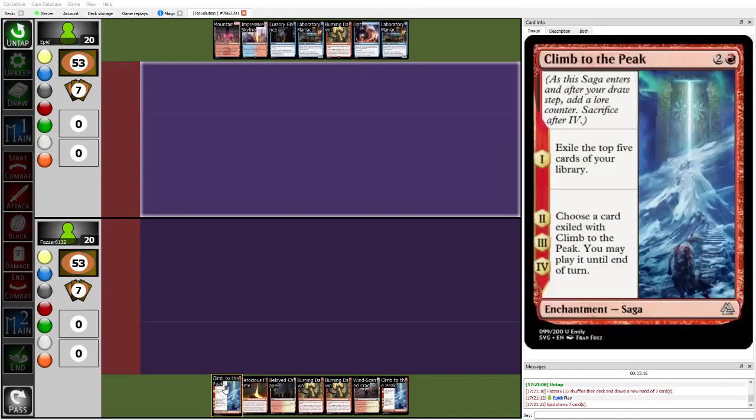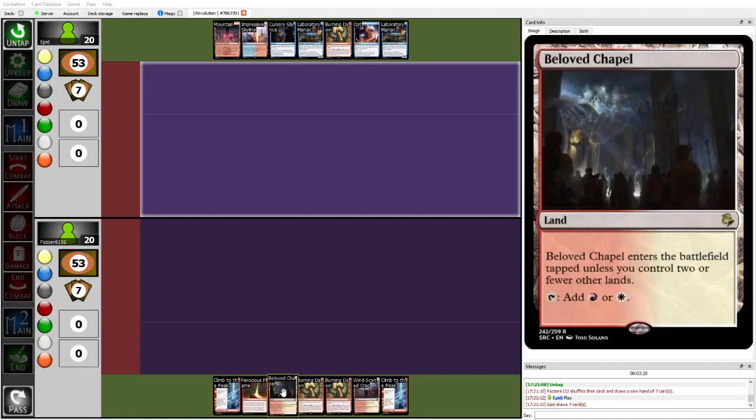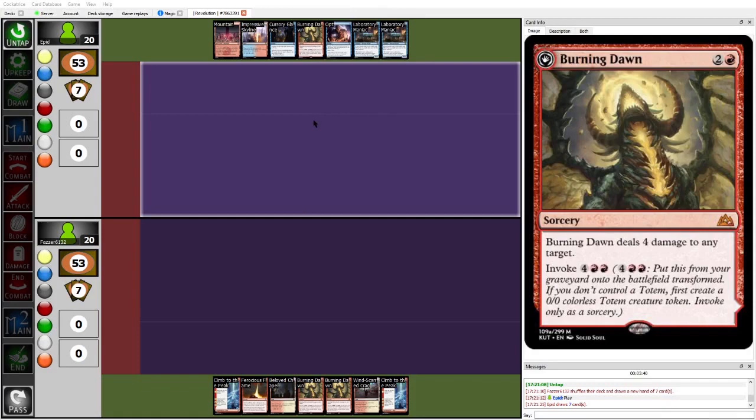On the other end of the table, Fawzer is playing Big Red — pretty much what it sounds like. It's a red splash white midrange deck that goes over the top and has a bunch of removal that can also turn into face burn. In this matchup, Ferocious Flames are going to be particularly useful as they provide removal versus Laboratory Maniacs.